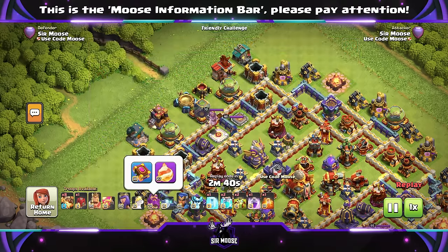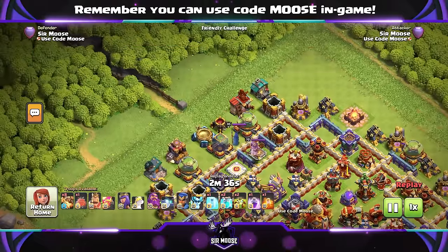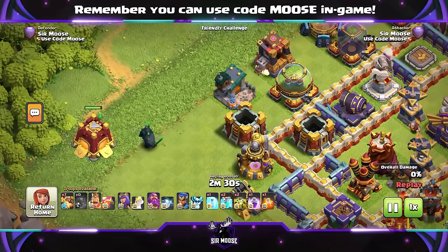So we're using Eternal Tome and Max Level Fireball — see how much damage it can do. Eight Super Dragons, Siege Barracks Max Level as well, a couple of Clone Spells and a couple of Overgrowth Spells. A really nice Super Dragon attack strategy.